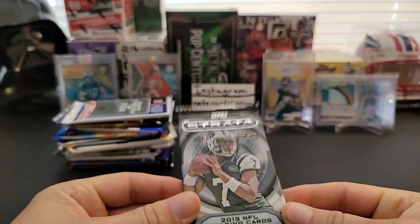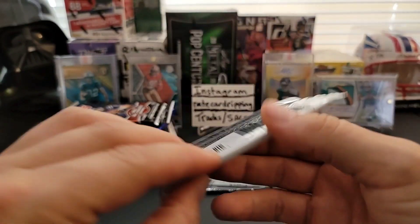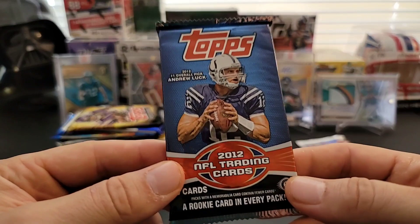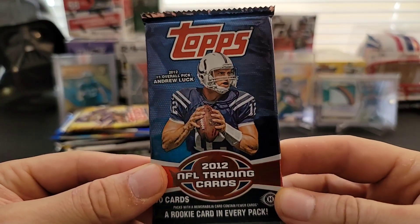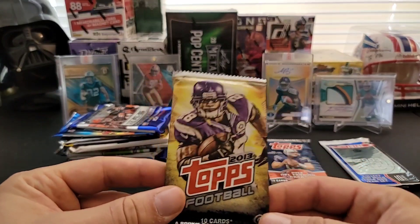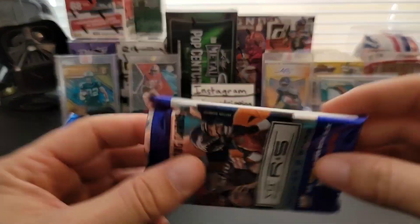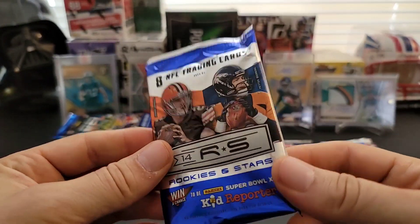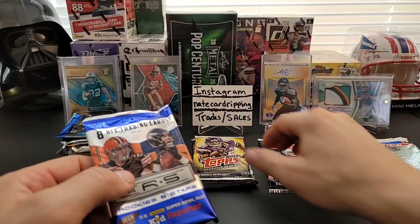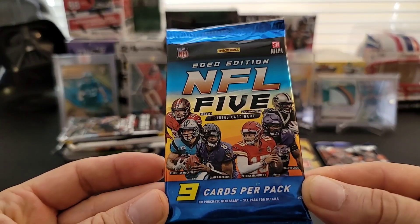We got 2013 Strata - not a bad pack. Look at this: 2003 Topps Total. I honestly can't remember this product at all, but that's pretty cool. Oh I love this - 2012 Topps hobby pack, we're looking for Russell Wilson in this obviously, and Andrew Luck's rookie as well. We also have a 2013 hobby pack of Topps Football. Here's our super wrinkly pack of Rookies and Stars 2014 - this should be a hobby pack. And then we have a 2020 edition NFL5, their trading card game.